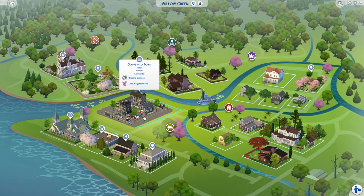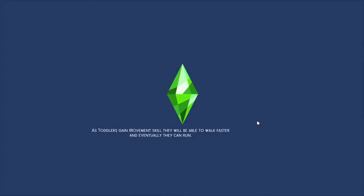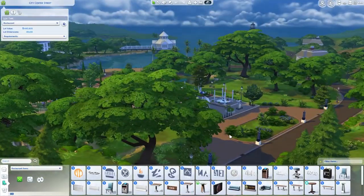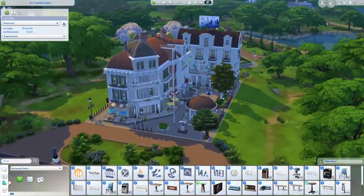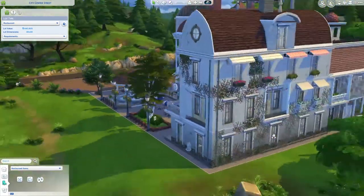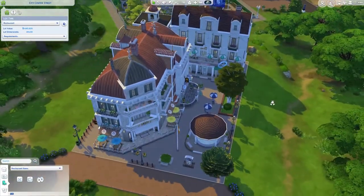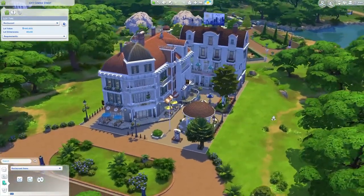They are marked as one. For example, if I go on this lot here, it is marked as a restaurant. I have made it like a big street-type thing, and these are all the builds that I have done over the years — there's new, there's old, there's base game stuff. So many different kinds of builds here.